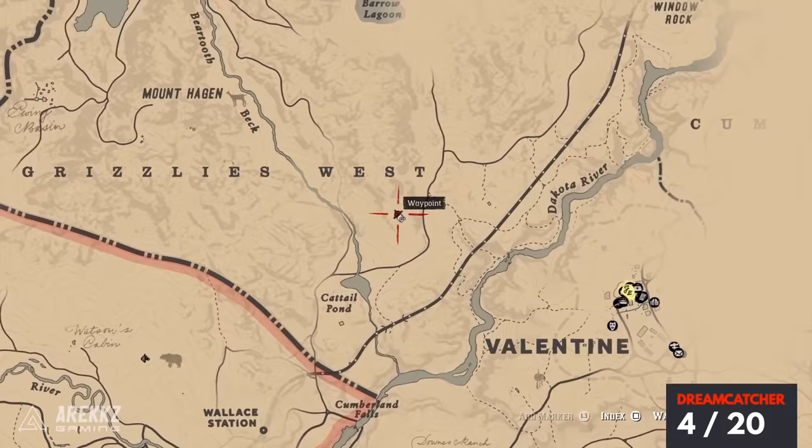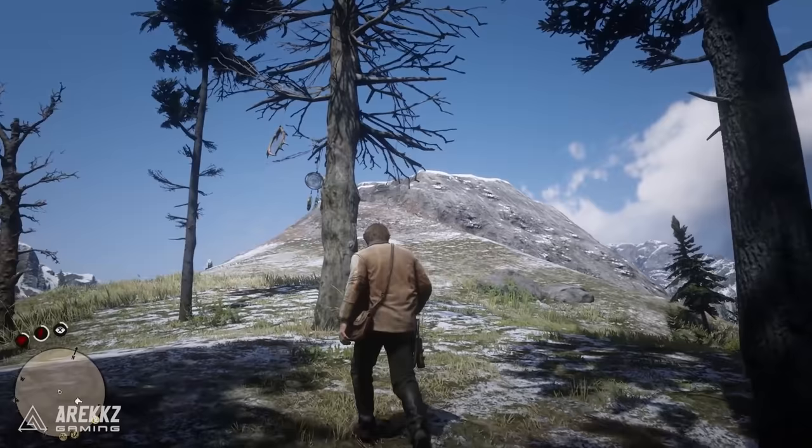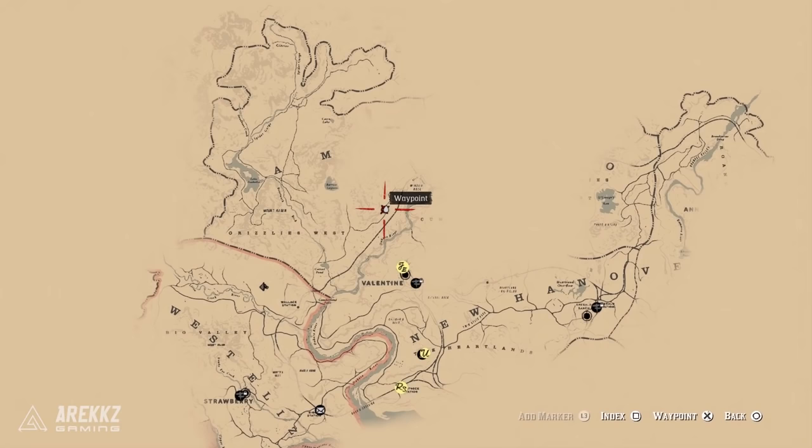Next up, moving further up the map into the Grizzlies West, put your waypoint somewhere around here. This can involve going a little bit off the beaten track. Head off the path, up the mountain, and there's a clearing with a little bit of snow. You'll find a dead-looking tree with no leaves on it, and that is where your next dreamcatcher is.